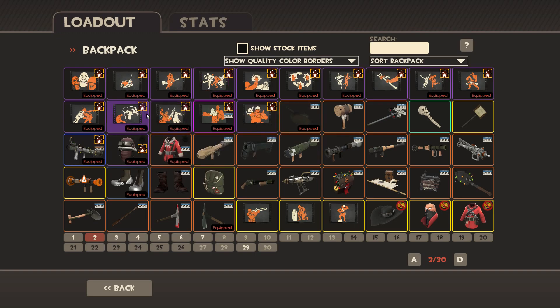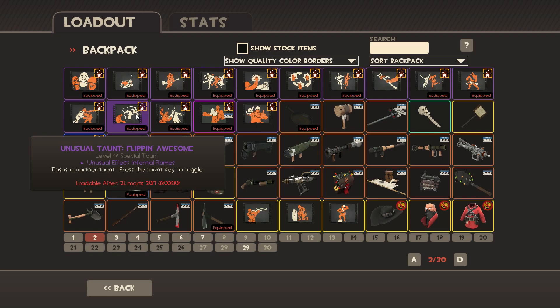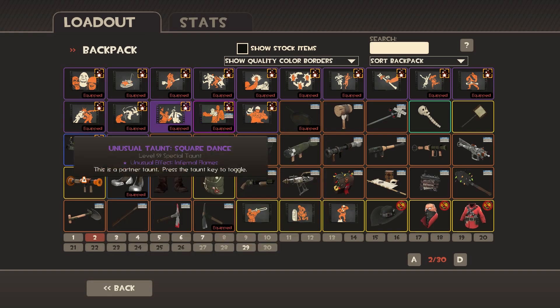I felt like when I just had them and didn't really want to use them, then sure, why not. This one I picked up from the market, this one I picked up from the market, and I picked this one up from marketplace.tf. I traded 55 keys for the Square Dance, yeah.